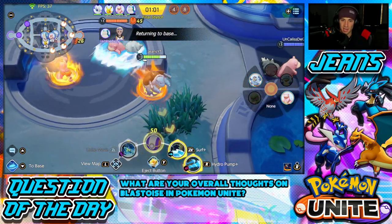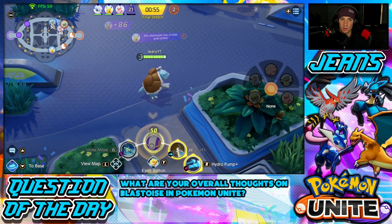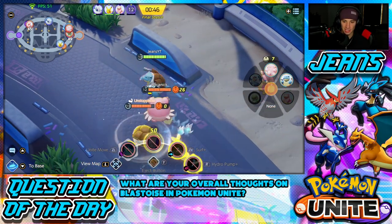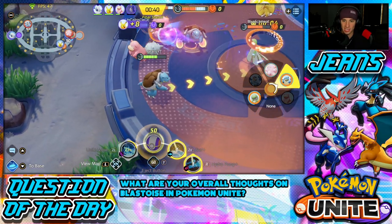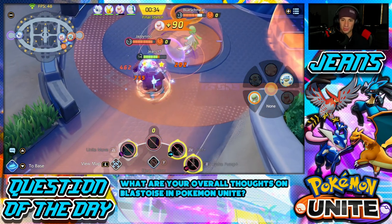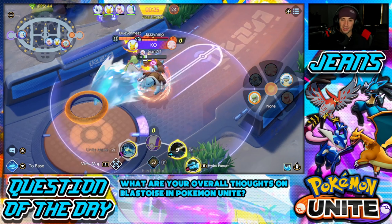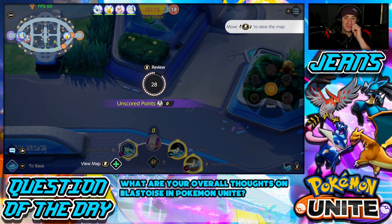We got Zapdos! I surf all the way up to score points. I have my Eject Button ready and I'm about to put some points on the board — potentially winning. I Hydro Pump to push enemies back, eject through a wall, and surf back to get my points on the tower. I score and that should be game for us. I end up going down but getting Zapdos at the end was huge.